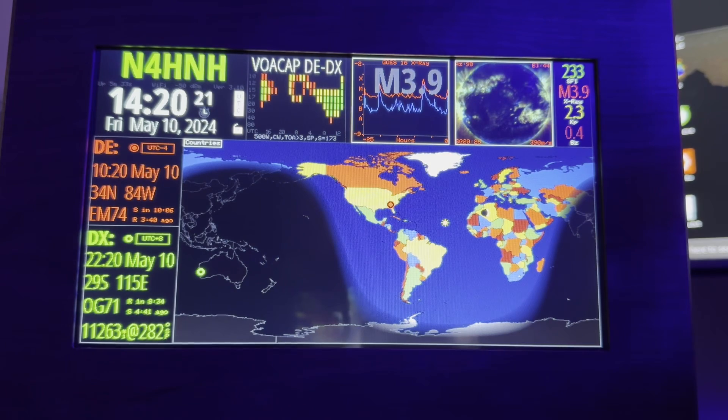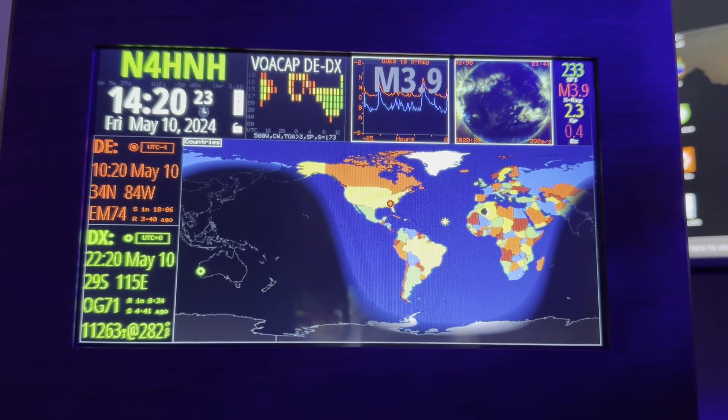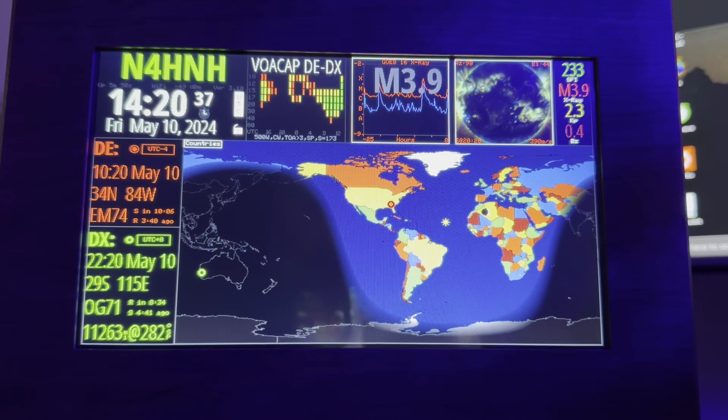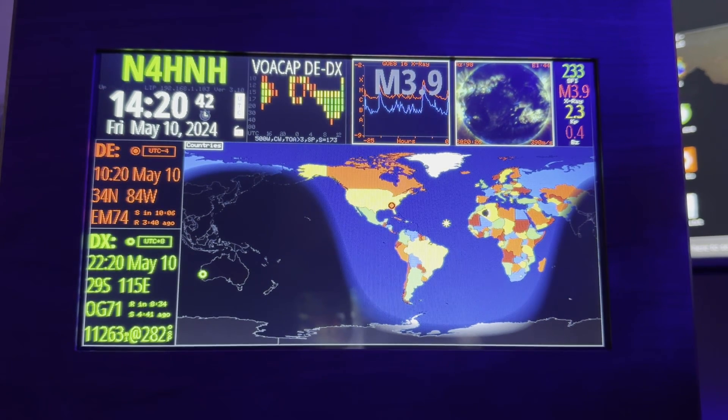This one just jumped literally five minutes ago. It was a C8.9 and now it just jumped to M3.9. These medium flares can cause a blackout of HF communications on the sunny side of the earth for an hour, plus or minus usually.